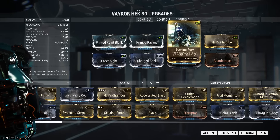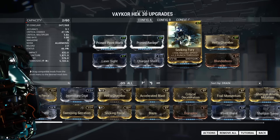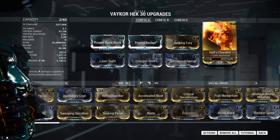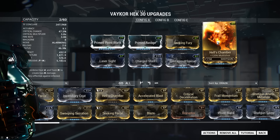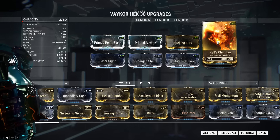Seeking Fury is a personal preference mod on this build. If you really want to squeeze more damage out of this weapon, consider swapping this out with Blaze, which, depending on the situation, I actually do sometimes. Hell's Chamber is the last mod on the top row and simply gives us multi-shot, which is a must for shotguns. They have an innate high pellet count already, so it doesn't make sense to not add to that.